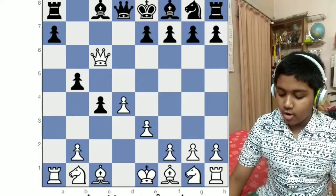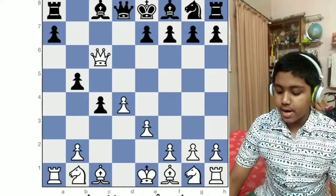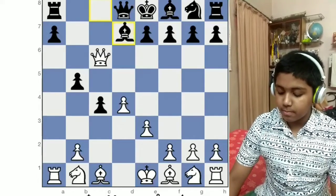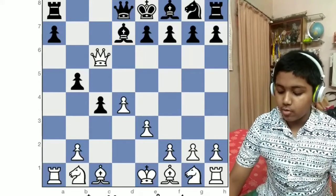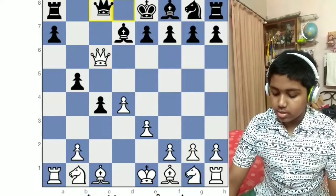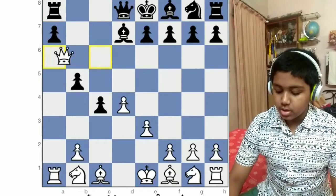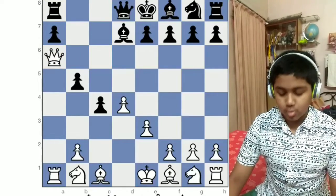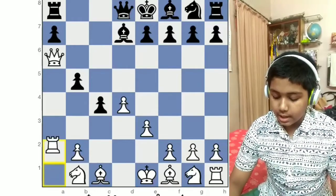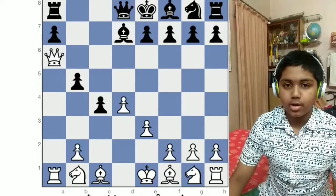And that is a check — we have put a fork on the king and the rook. In order to protect both the king and the rook, he moves this bishop right there. By doing so, we cannot take this rook because the queen is blocking. So we move this queen to this square, putting the rook and the queen on the same line, which is a huge advantage.